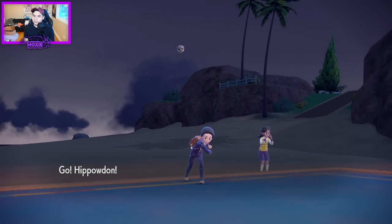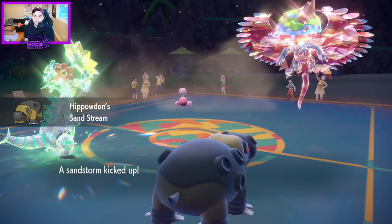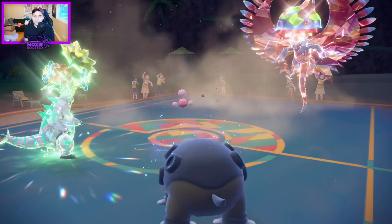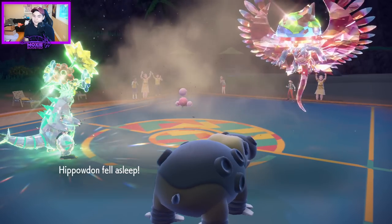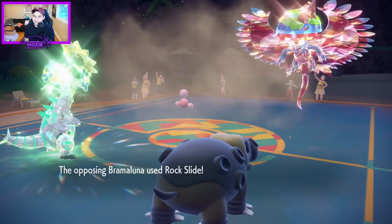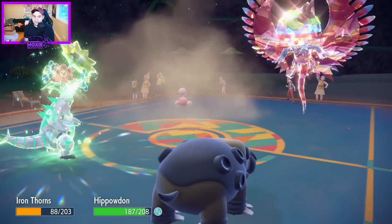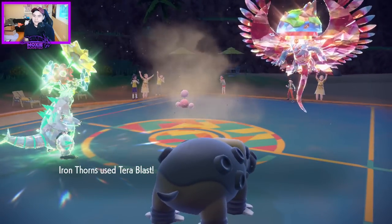As long as I get this Tera Blast off I'm solid. They might have Acrobatics — if I get Acrobatics right now I'd be so sad. Which they might, because now I think they actually have it. Rock Slide — don't. Don't. There we go! Threat neutralized, good job. Thank you! Tera Grass Iron Thorns, you're the best.